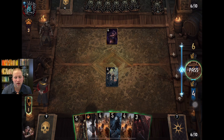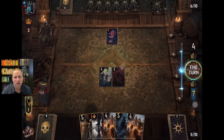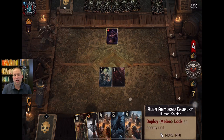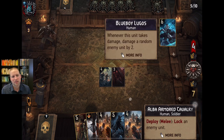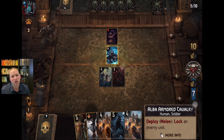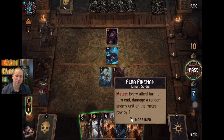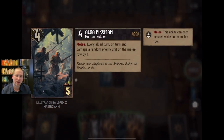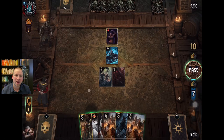Most of my other cards are relying on him to do things, so we're going to actually play this Alba Spearman now and just attack with Marahuri — I want to save these other cards. These lock cards are going to ruin his day. He's going to play some cards where he really wants them. Blue Boy Lugos — hate that guy. This is a perfect counter to Alba Spearman: he's got a pikeman, these guys do one damage every turn to him, and every time he takes damage he damages a random unit of mine by two.